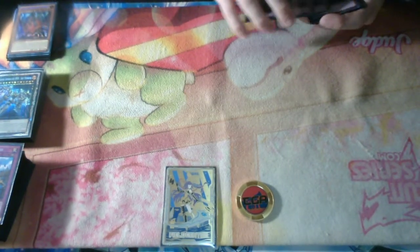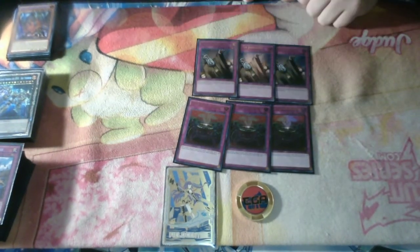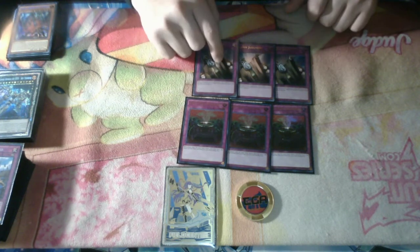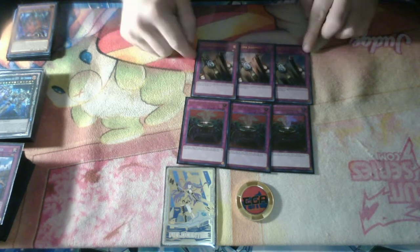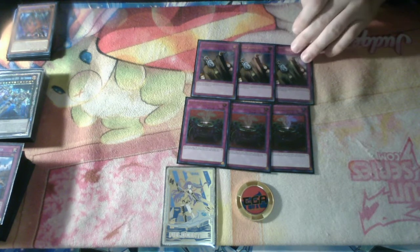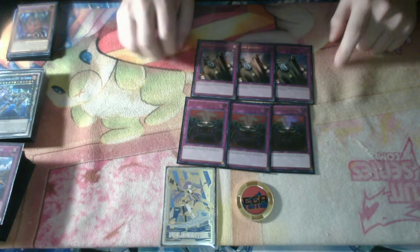And then lastly were our going-first cards: Solemn Judgment and Anti-Spell. Spell cards are really good right now, so Anti-Spell just slows my opponent down for a turn and can usually win me the game. Judgment just stops blowout cards — it literally stops anything. The only time I saw it today was when I drew it in a pair, and I just won the game because I had double Judgment. If not, Prank Kids probably was going to play through just about anything.